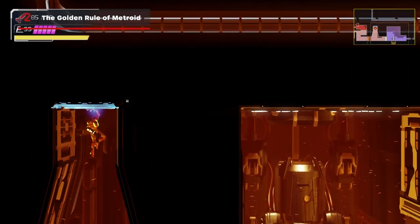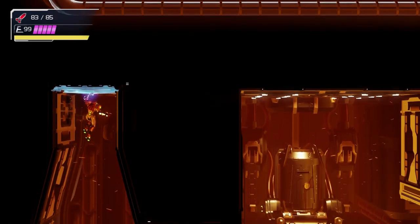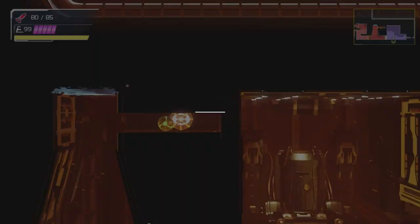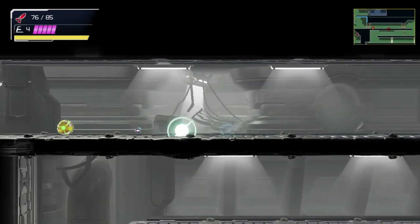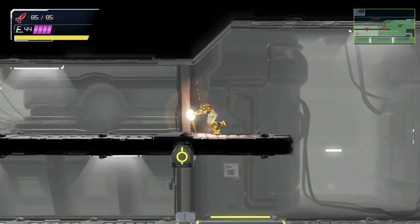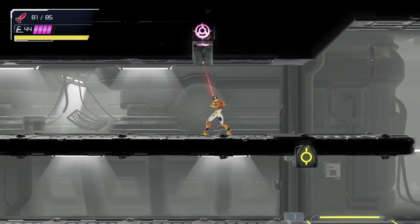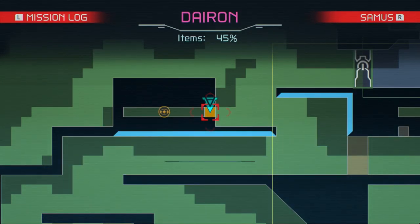Never forget the golden rule of Metroid: bomb and shoot everything. Metroid games rarely give any sort of hints with regards to whether a wall is breakable or not. The only way to find out is to shoot either a missile, a charge shot, or use a bomb on a wall to reveal the symbol that indicates what kind of upgrade is needed to break it. When you happen upon one of these symbols that you can't break yet, use one of your markers so you know to return back to it once you get the necessary upgrade.